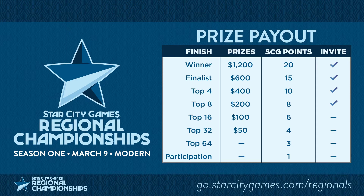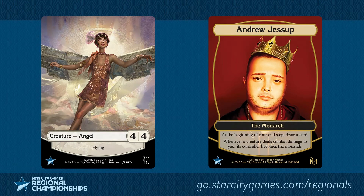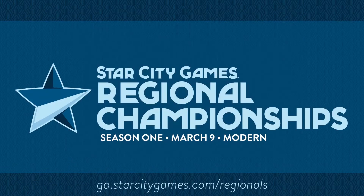When you make it out to regionals, we actually have a really nice unique token to give you — both the 4/4 Angel and the Andrew Jessup Monarch token. This is just hands down the best Invitational token that we've had made so far. We also have the Great Godspeed playmat as well as a token that you can pick up if you join regionals today. Go to go.starcitygames.com/regionals to find one near you and get your hands on all this great swag. The playmat is going to be for the first 200 players to register at each location — make sure you pre-register.